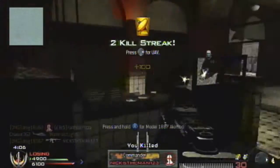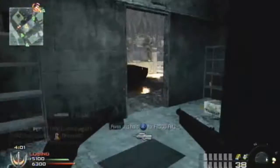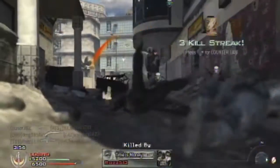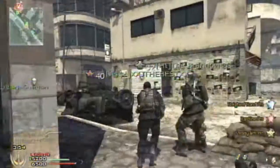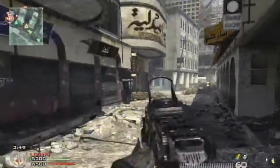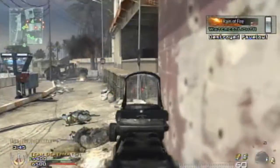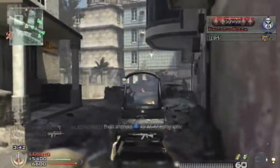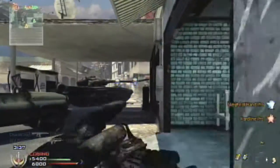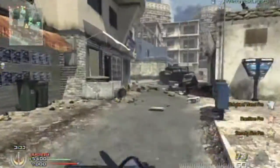I get my spy plane, and I love how this guy just drops these shotguns — I pick them up. Counter spy plane, and I get killed. But it's all cool because I still get to use my counter spy plane and my UAV is up. Why does money always go everywhere? One of my friends said it's because we're the Americans and we got all the money — I don't know if that's a joke.